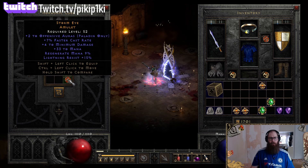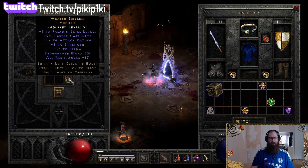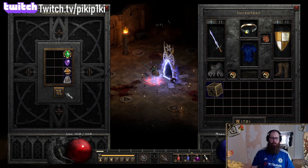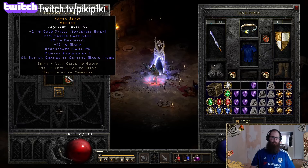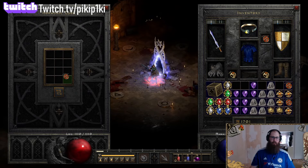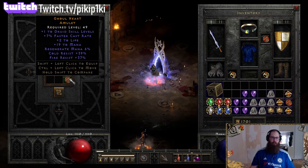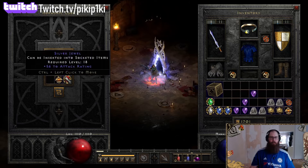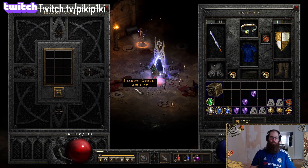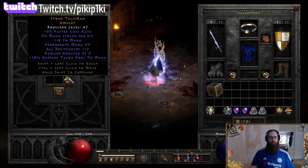Then we got two to elemental, next one offensive aura faster cast rate. Another one to paladin, faster cast rate, strength - throw that. Amazon - that's gonna be useless. 19 in all resistances. Next round: this was the last round - gold skills, nothing. Next one: ten faster cast rate, nothing. Next one giving us one to good skills, nothing. Six faster cast rate - that's not gonna work. One to summoning skills.